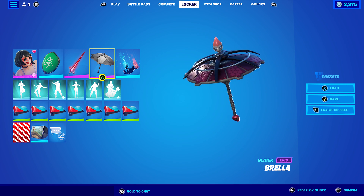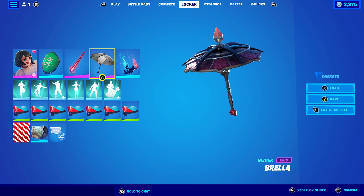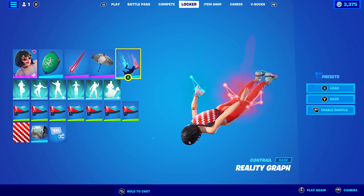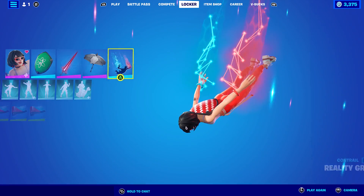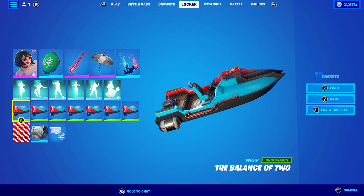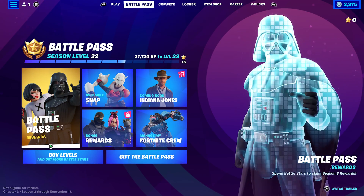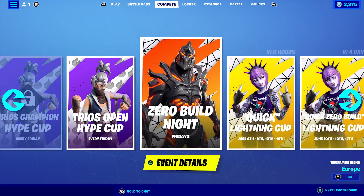The glider I'm using is my Brella from back in Chapter 2 Season 3 — it's a custom one, you can make your own. I thought it worked pretty nicely. The contrail I'm using is Reality Graph, which is from Chapter 2 Season 8. The wrap I'm using is Balance of Two, which is basically the wrap that comes with this skin, on page two of the Battle Pass. It's quite a nice wrap.